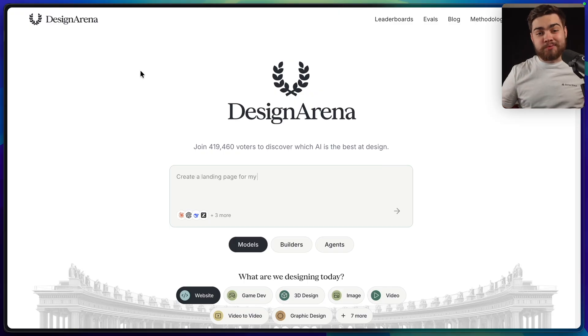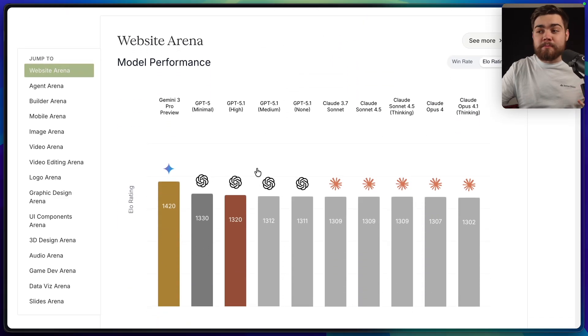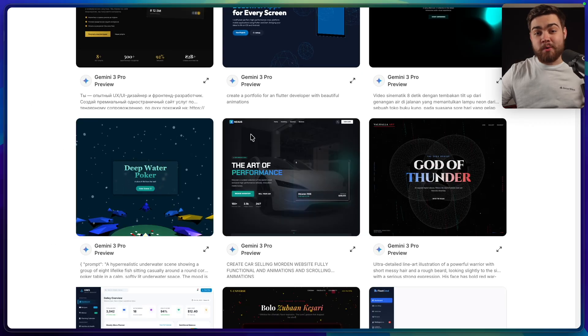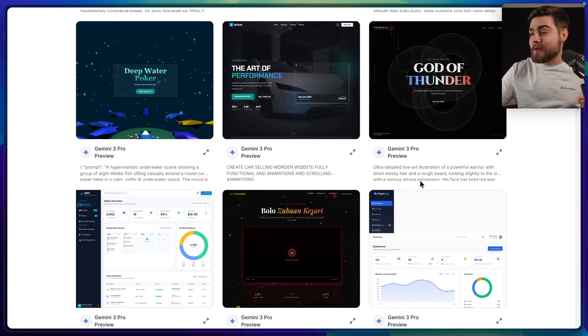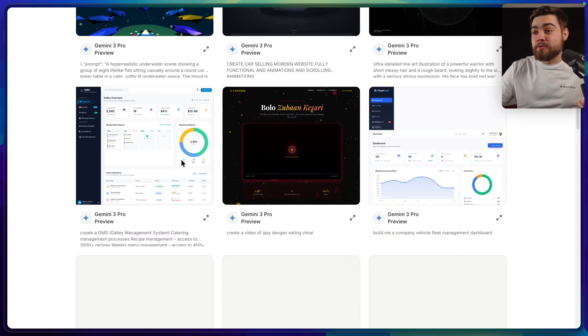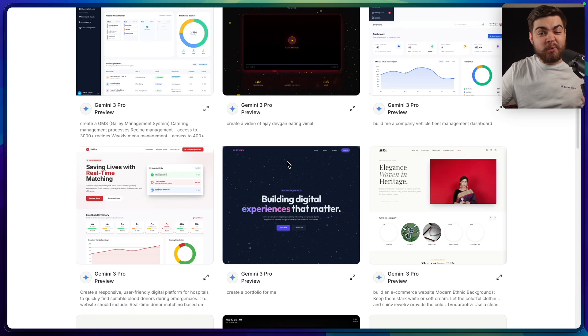Another thing people mention Gemini 3 is really good at is UI and design. I only discovered Design Arena today — you give it a prompt, it runs a few models, and you blindly compare them to see which response you prefer. If we go to the leaderboards, we get an ELO rating for each model. Gemini 3 has the best ELO rating by quite a bit, meaning it is preferred most in these comparisons. Some of the UIs look really nice, especially this God of Thunder one, and the dashboards have a nice layout. Overall it does seem a little better at generating UIs that look more normal.